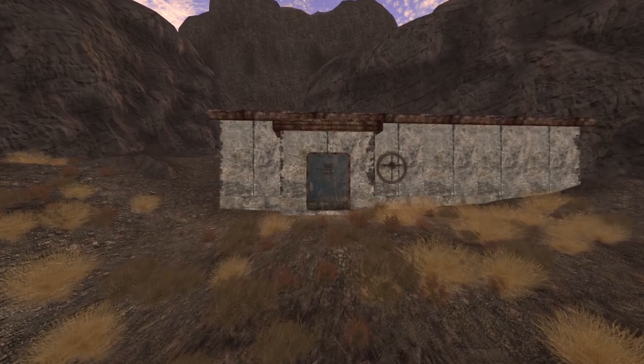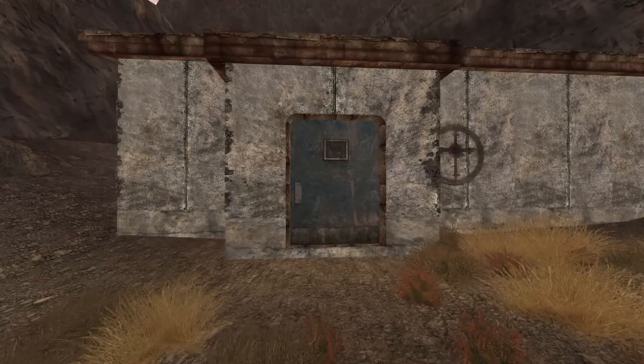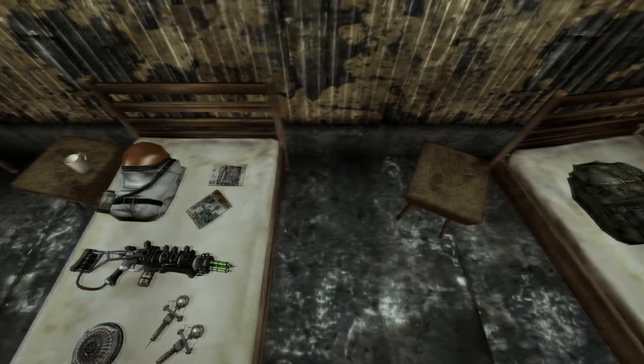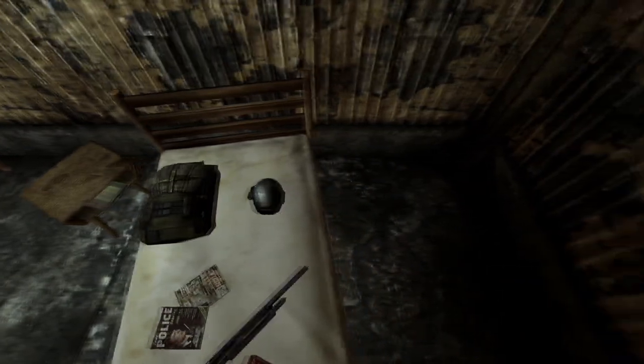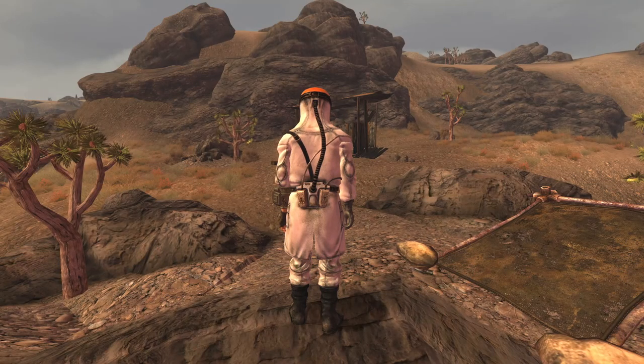First up is the All Purpose Science Suit. This is its own unique armour piece and can be found within the Followers Safe House. You can open the safe house after being given a key by Julie Farkas in the Old Mormon Fort after becoming idolised with the Followers of the Apocalypse. Head inside and in a room with 3 beds will be the outfit sitting on the middle bed. The outfit has a DT of 13 and provides a bonus of 5 into Science.